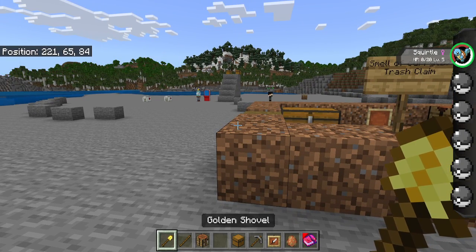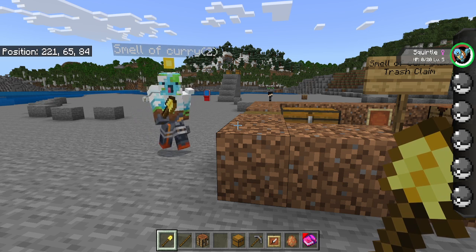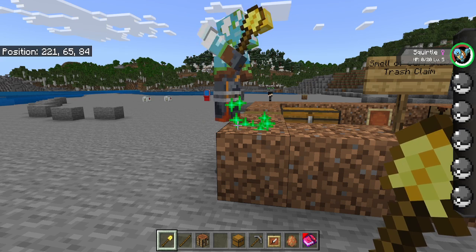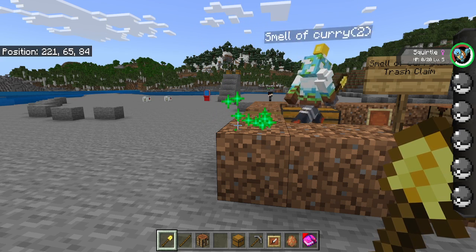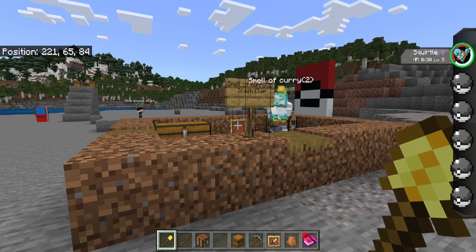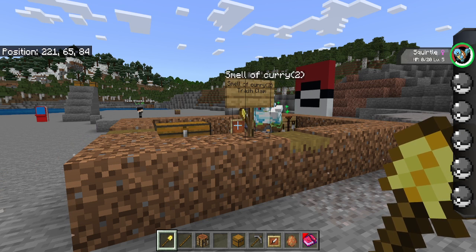I've got my alt account in here. We're going to give the alt account its own claim - it's going to right-click to select position 1, and then right-click over here to select position 2, then press confirm. It has claimed this area, which is nice.